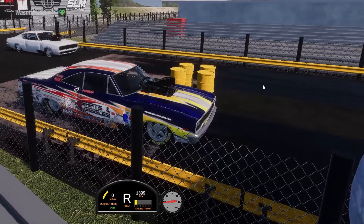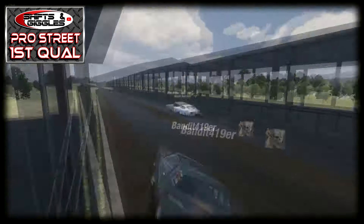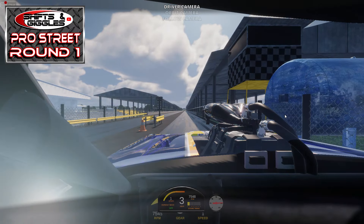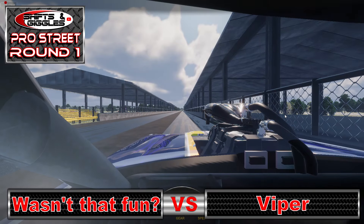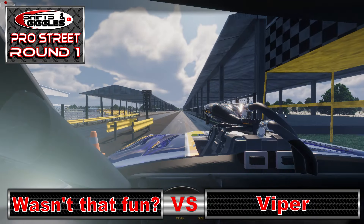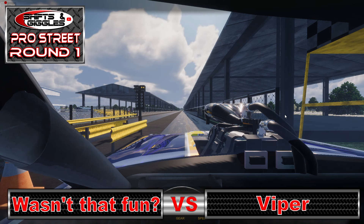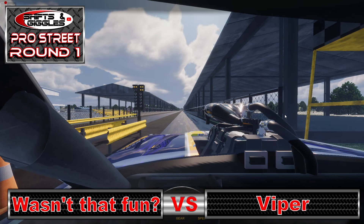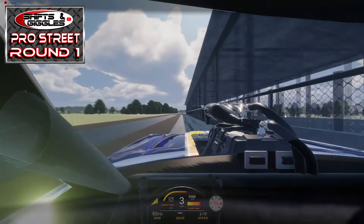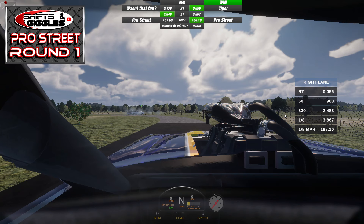Our final pair of the opening round and it's my turn. I'll be taking on the supercharged Barracuda of Wasn't That Fun, who comes into eliminations from the 11th qualifying spot with a best pass of 3.910 in the opening session. I'm going to shut up for a minute and take you along for a ride. I take the win on a hole shot, running a 3.867 to Wasn't That Fun's quicker 3.848-second pass. Was it fun? Yes it was.